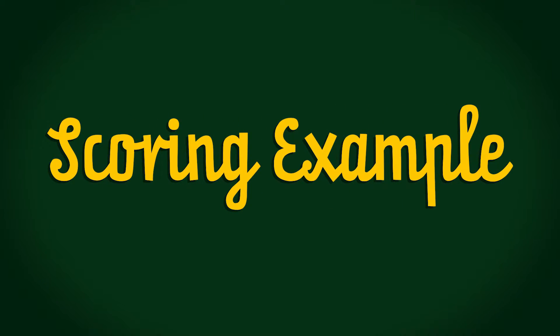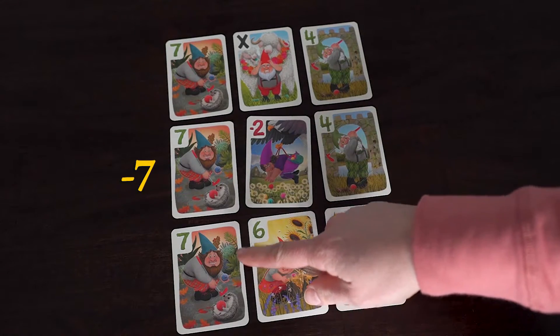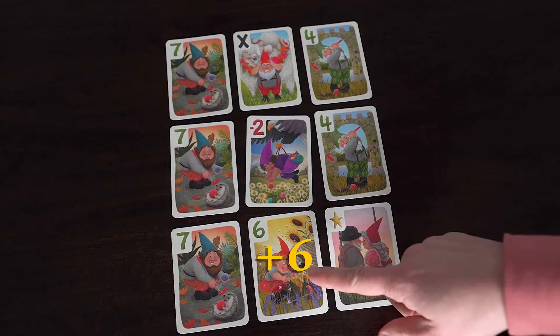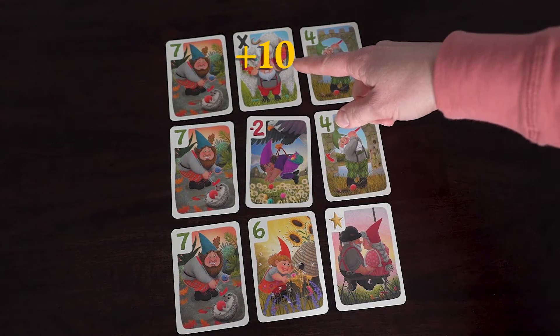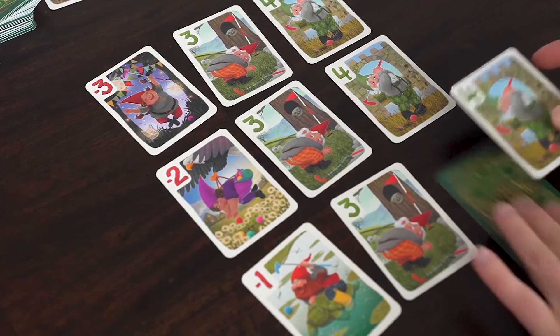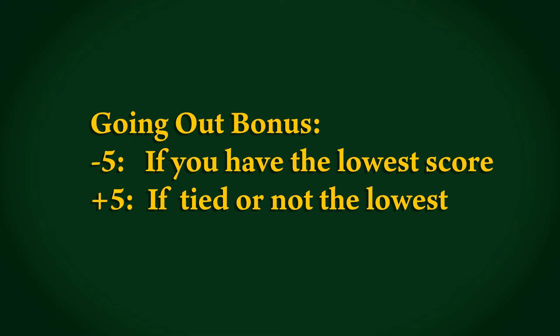Speaking of the end of the round, let's take a look at a scoring example. This player completed a row of 7s earning negative 7 points, and a row of 4s earning negative 4. The 6 and the negative 2 are both scored at face value, and the hazard is worth positive 10. Their total score for the round comes out to 3. The first player out earns a bonus of negative 5, but only if they have the lowest score for the round. If not, they receive a penalty of positive 5 instead.